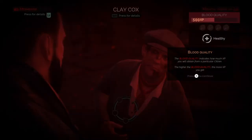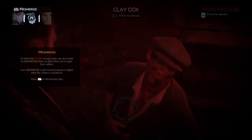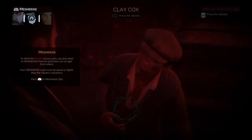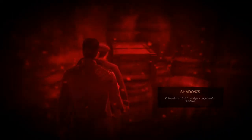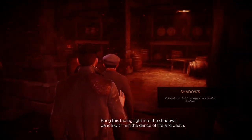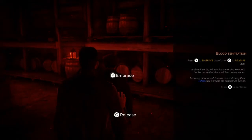Blood quality indicates how much XP you will obtain from a particular citizen — the higher the blood quality, the more XP you get. To drink the blood of your prey, you first need to mesmerize them to lead them out of sight. Your mesmerize level will be equal or higher than the citizen's resistance. This is the first decision — it doesn't really have any consequences. This guy's a bit of a dick anyway.